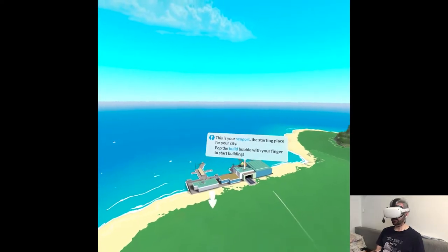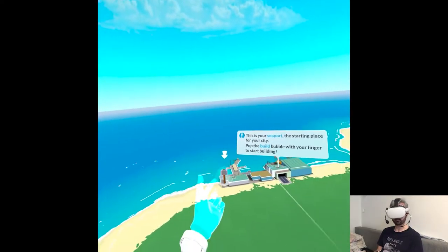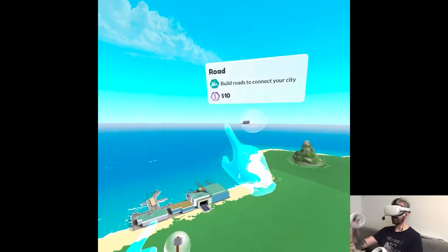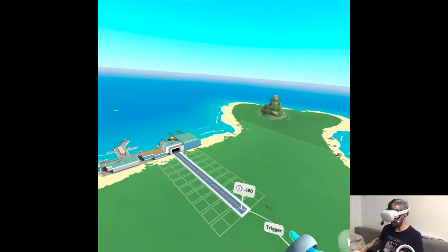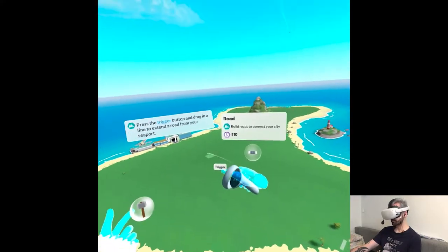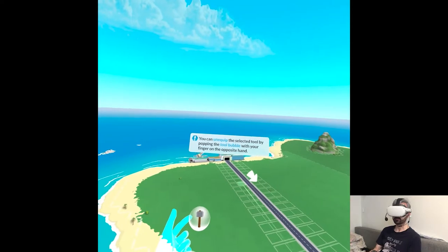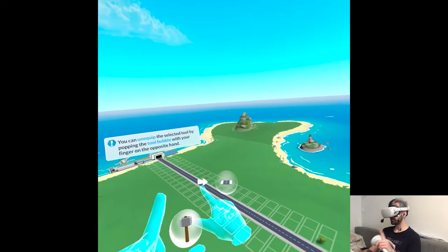This is your CPOD, the starting place for your city. Pop the building bubble with your finger to start building. That's what I'm talking about — just having VR mechanics like that where you touch things and do stuff with your own hands. Press the trigger button and drag in a line to extend a route from your CPOD. I guess let's do like a main one, up to the beach. You can unequip the selected tool by popping the tool bubble with your finger on the opposite hand.